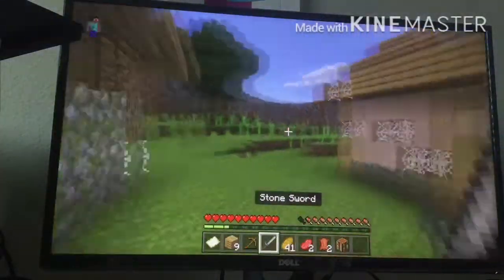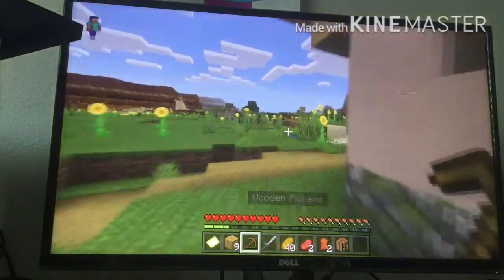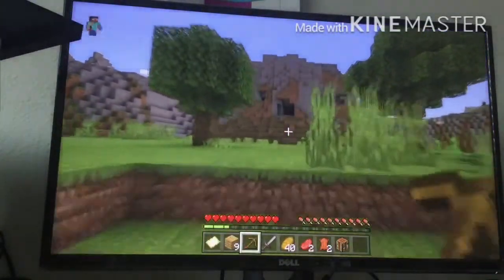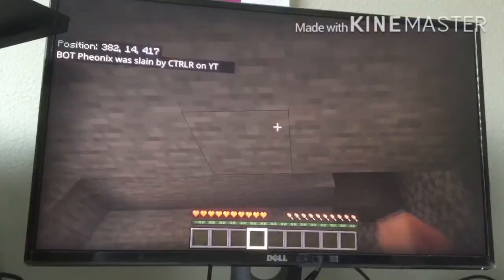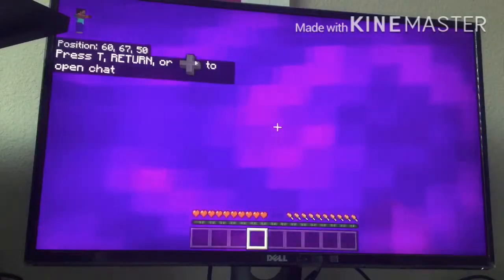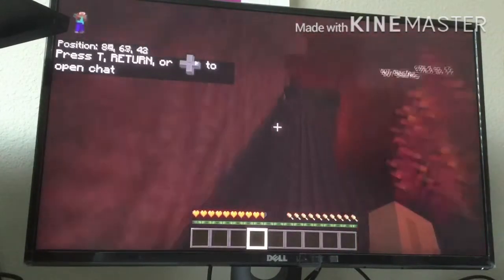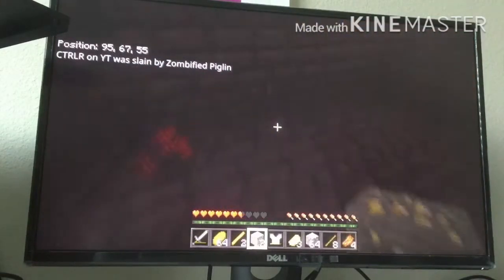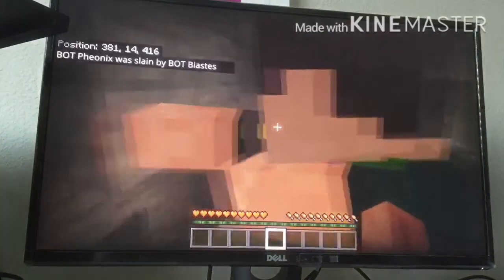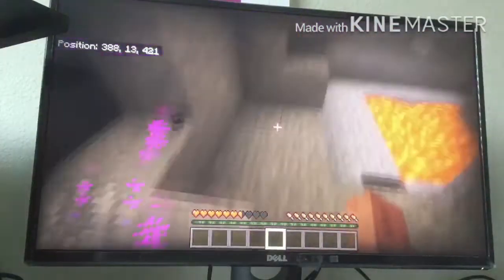There's a cave over there, come on guys! How many times are you gonna kill me? The pink thing is wearing your boots and there's a golden armor skeleton after me. Okay this just turned into a fight.